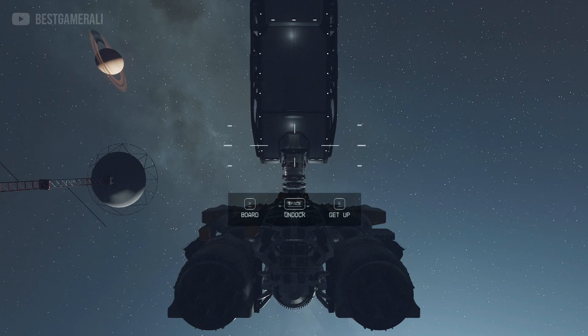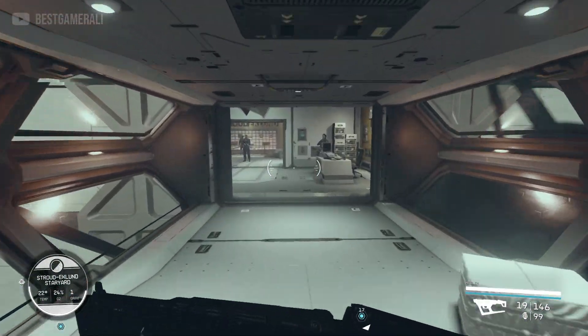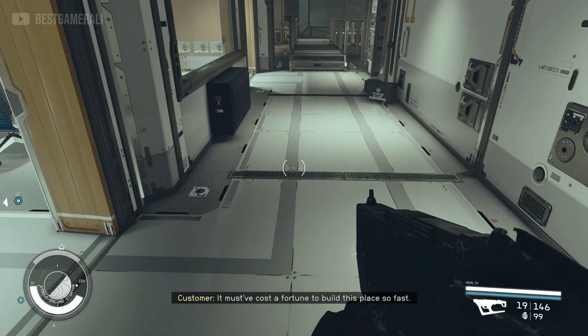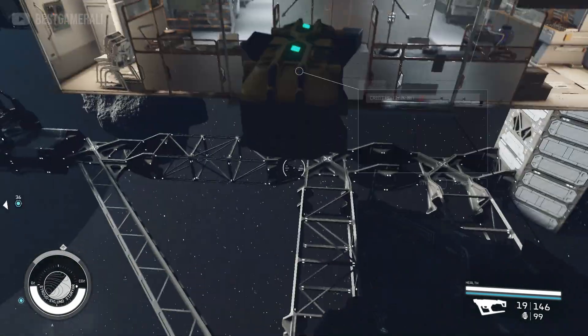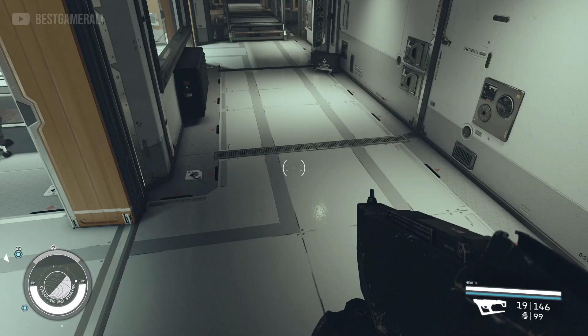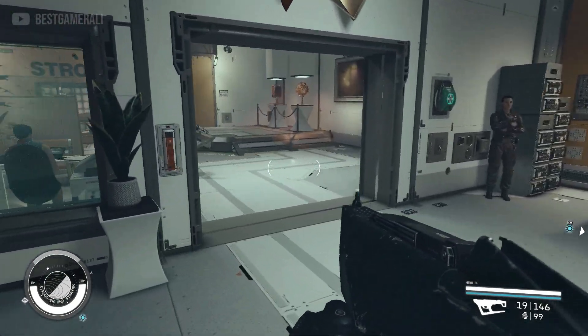Once we're done docking, enter the station. We're going to do the trick again. To verify the items have respawned, I'll activate no-clip, go through the wall, and there you go — the chest has respawned! That's how you reset the vendor: six hours is more than enough.